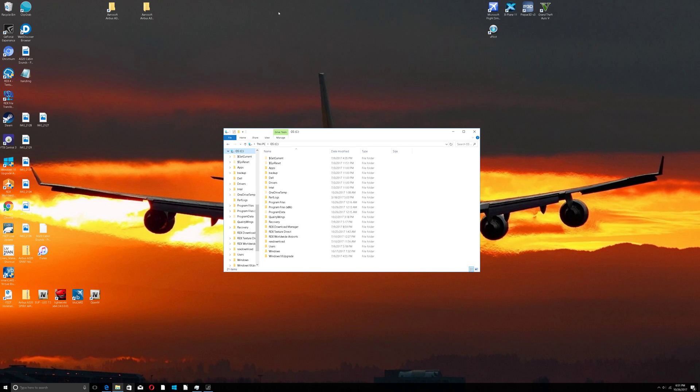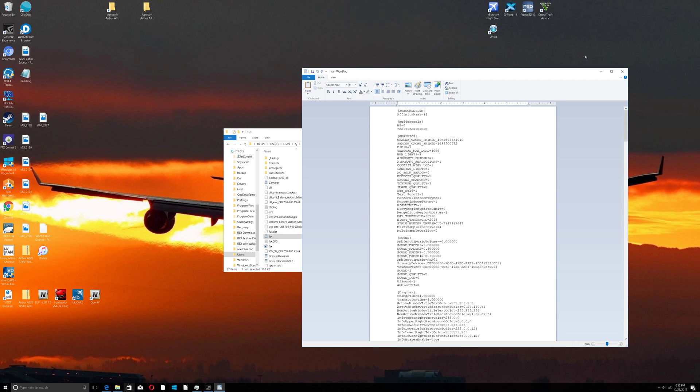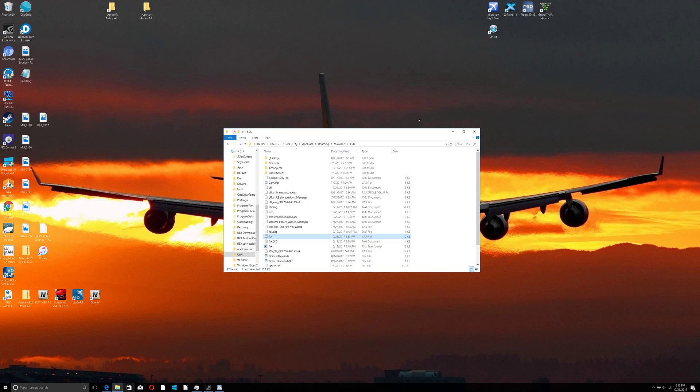This video is on tweaking your FSX.cfg file. I'll tell you guys where to find it because some people have a tough time finding it - even I had a tough time. What you want to do is go into your operating system, open Users, pick your own username, then go into AppData, then Roaming, then Microsoft, then FSX, and scroll down to the FSX.cfg file right there.